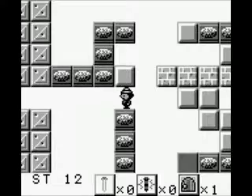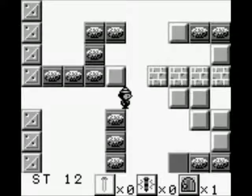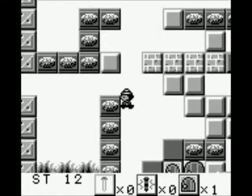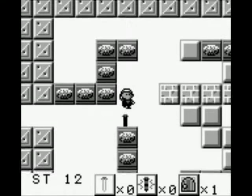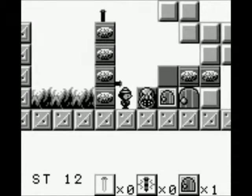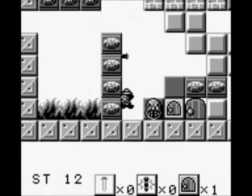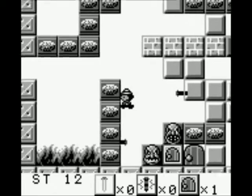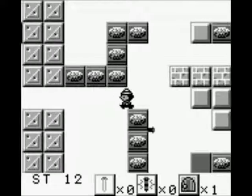Did I screw myself over? Anyway, I do have the emergency exit item, but if I could get away without using that, I would really be happy. So there's something else I can do. I can't get any of those over there, I can't destroy these in any way, I can't get over there.